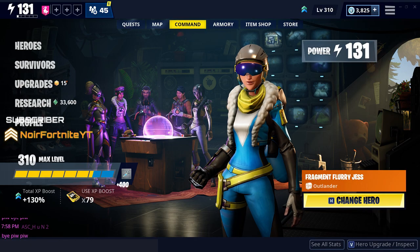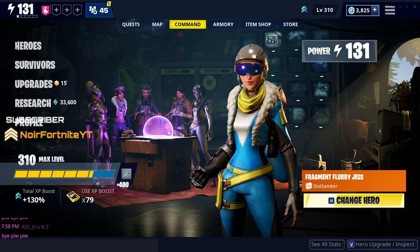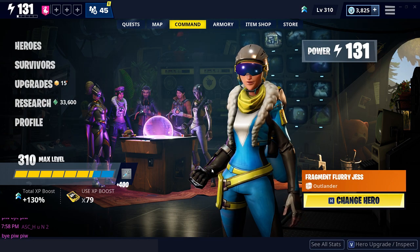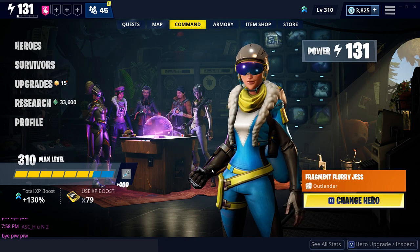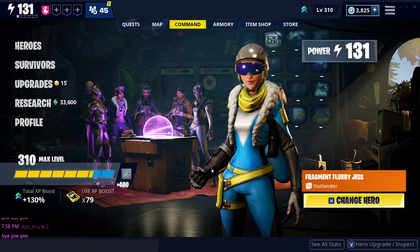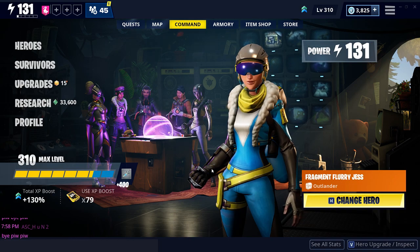It feels good to be back on offline videos. Hello everybody and welcome back to another Fortnite Save the World video. Today in this video I'm gonna talk about how to level up really fast in Save the World and how many types of levels there are. There are two different types of levels: Commander Level, also called Account Level, and Power Level. Let's just jump into it!